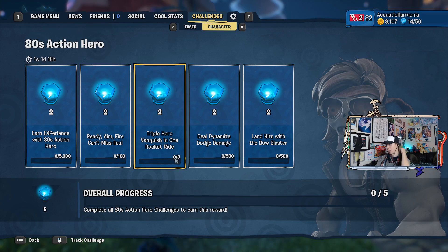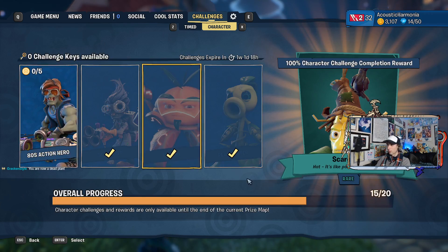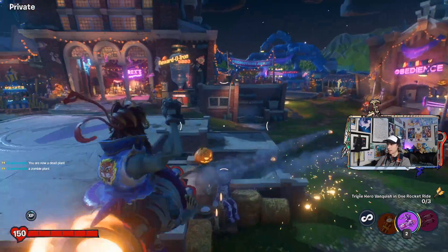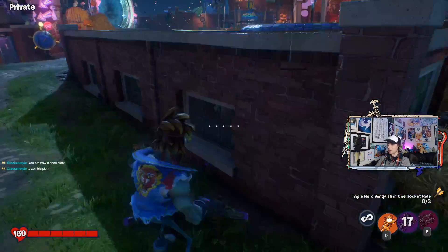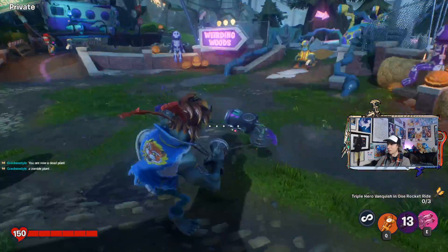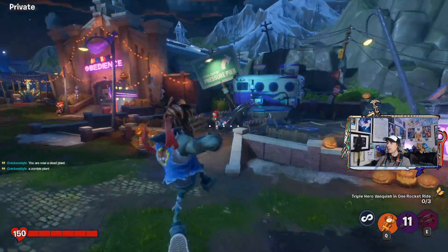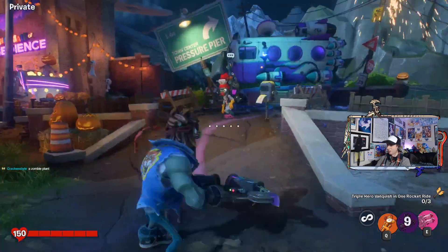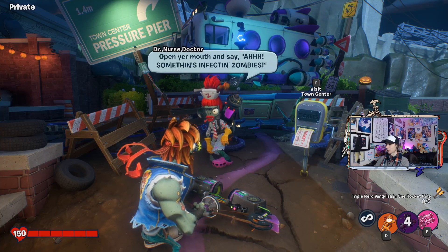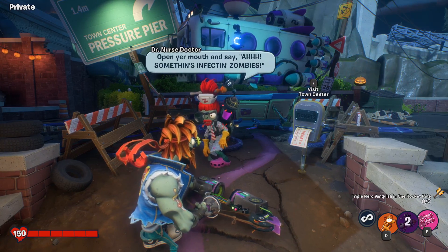Okay, we have to do three times triple hero vanquish in one rocket ride. I have to do dynamite land hits and get the missiles there. Do we have to do three hero vanquishes with one rocket ride? So rocket ride, I assume, is this. We basically gotta see if there's a bunch of plants together. Alright, so we haven't yet been to the second zombie PV area, so let's go ahead and check it out here. That's what we'll do.